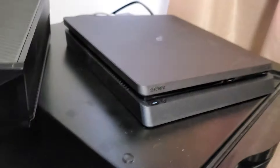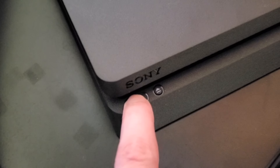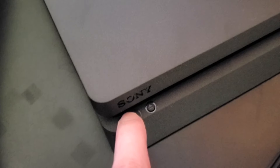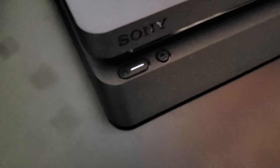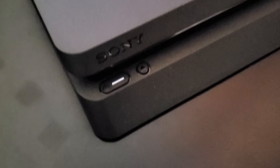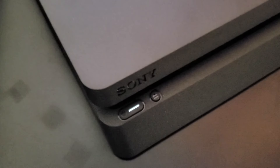If none of these work, the next step is a simple hard reset. With your PS4 turned on, hold down the power button until you get two beeps — that'll shut it off. Make sure the power is completely off: wait until the light stops blinking and you can hear the fans turn off.